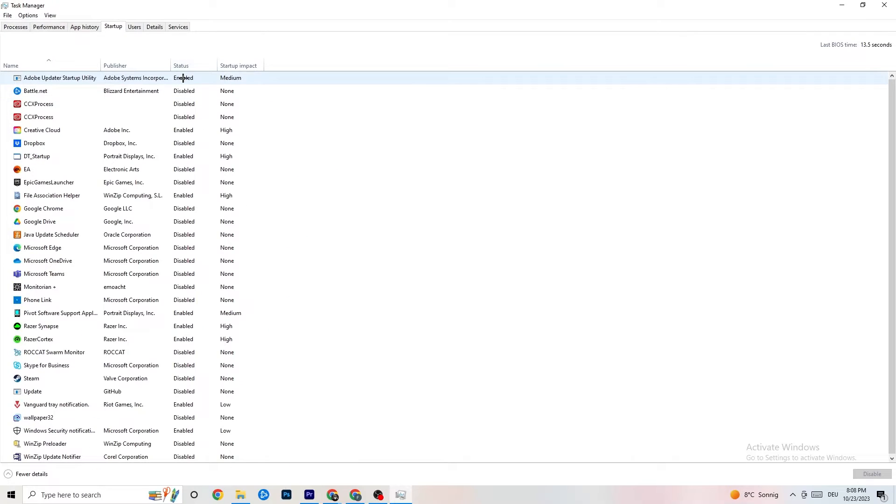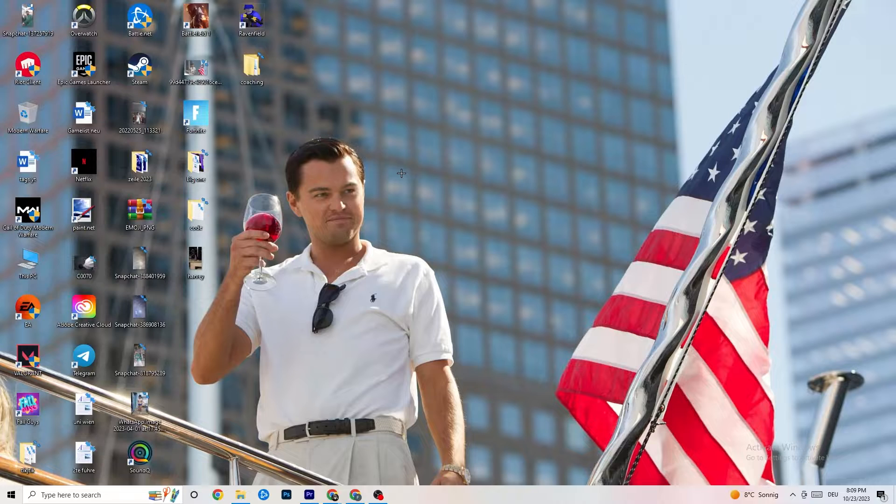Go to the 'Startup' tab in Task Manager. I've disabled nearly everything here. Disable every single program that auto-starts in the background to decrease your GPU or CPU usage. Right-click each one you don't need and click 'Disable.' Do that for every program currently running that you don't really need.